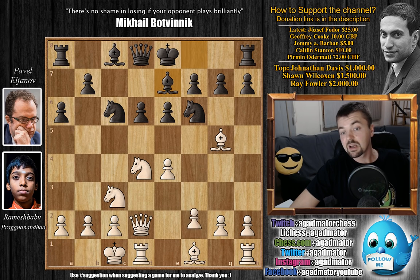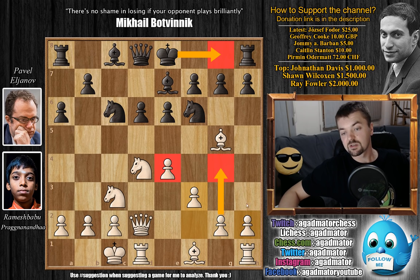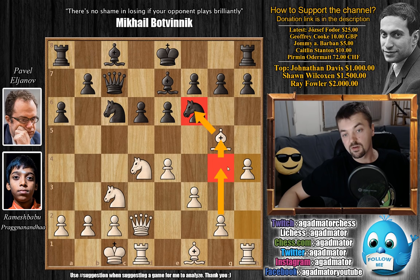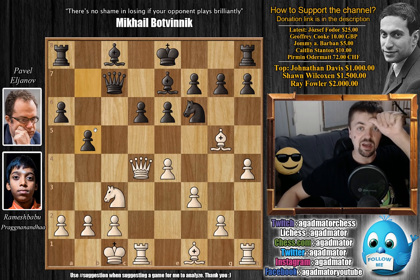Now comes castles. We have bishop to e7, f3 — giving further protection to the e4 pawn and also preparing, if black decides to castle king side, which is most often the case. White wants to start expanding on the king side with g4 and h4. We have queen to c7 by Elianov, and now comes h4. Knight captures on d4 by Elianov, queen captures on d4, and now comes b5. Elianov starts expanding on the queen side as Pragnananda castled queen side.